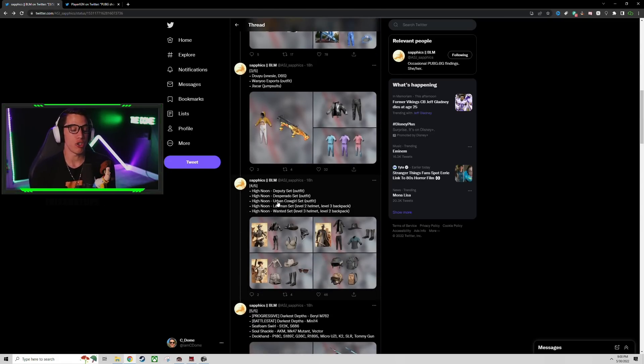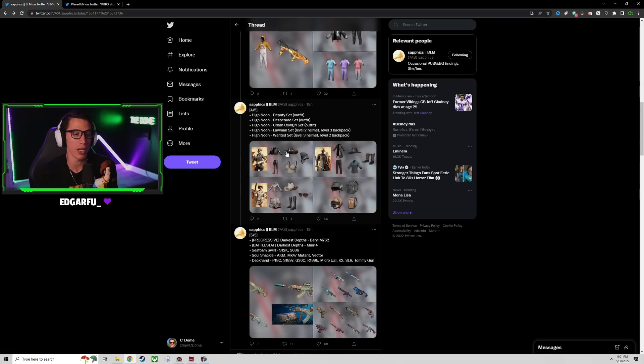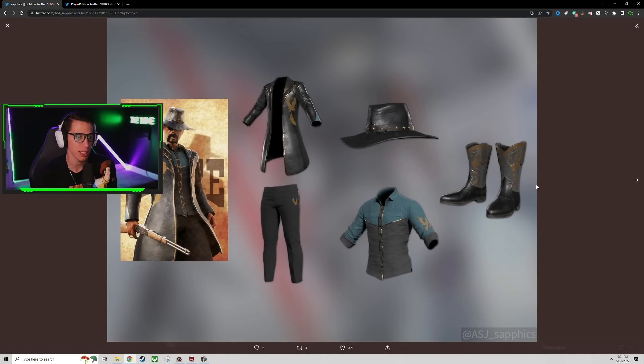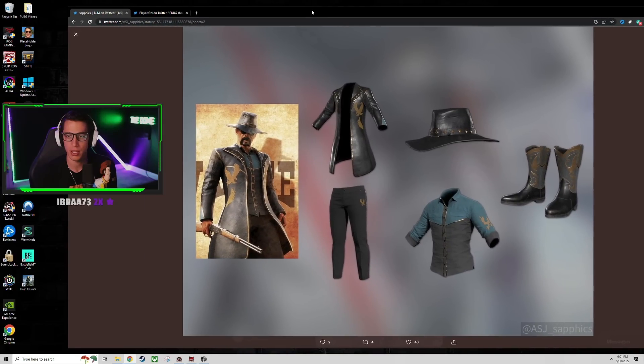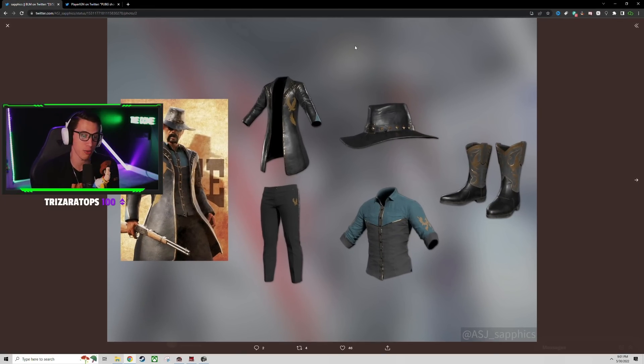We've got some High Noon weapon skin sets - the Deputy, Desperado, Cowgirl, Lawman, and Wanted set. Let's take a peek. Cowgirl outfit - I like the bandana, I love that hat. Even the clothes are pretty dope with the snake skin going on. The cowboy one is cool too - I wonder if we can get that handlebar mustache situation. A Winchester with no scope - shout out to the old Winchester, who's old enough in chat to remember that?